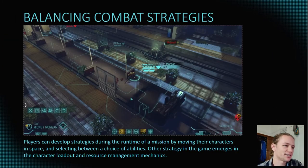Balancing combat strategies. Players can develop strategies during the runtime of a mission based on the fact that they can move their characters in three-dimensional space and select between a choice of abilities that their characters have enabled. Other strategy in the game is included in the character loadout customization, character development menu, and options, as well as the resource management, weapon development, armor abilities, and loadout options that can be developed in the base strategy mode of the game.